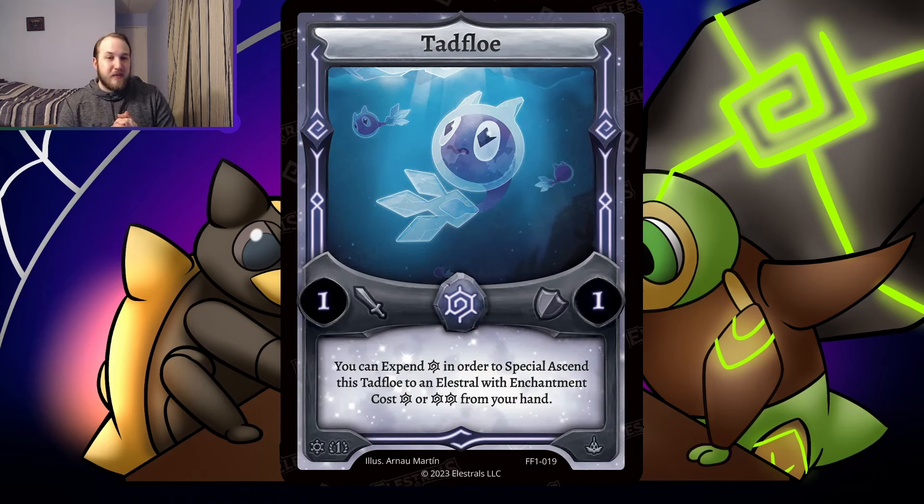Tadflow — a 1-1 for one Frost. You can expend one Frost to special send this Tadflow to an Electro with enchantment cost one or two from your hand. This is really interesting. It's kind of like Tadpuff, except you have to put it into play first and then use its ability — which Tadpuff's already doing anyway — but it also locks it to Frost. So it's worse than Tadpuff. However, Frost has more ways to take advantage of this. Perhaps you go Tadflow, special cast something from your hand, and Frost sticks Tadflow back into play — do it again. Keone and Frost sticks it back to your hand, Frost sticks Tadflow — do it again. So this is another kind of enabler in a Frost super go-wide strategy with little things.